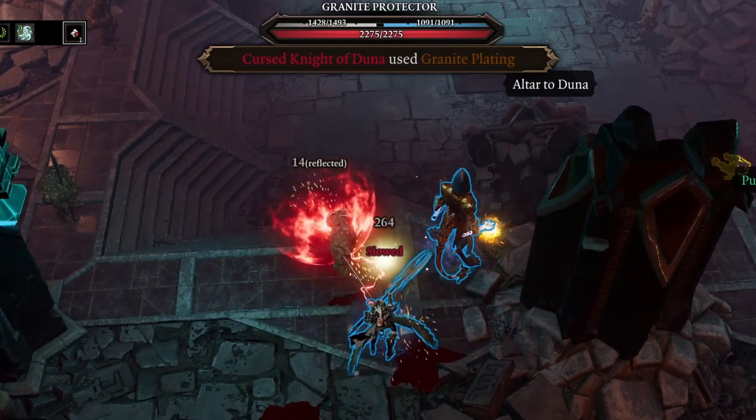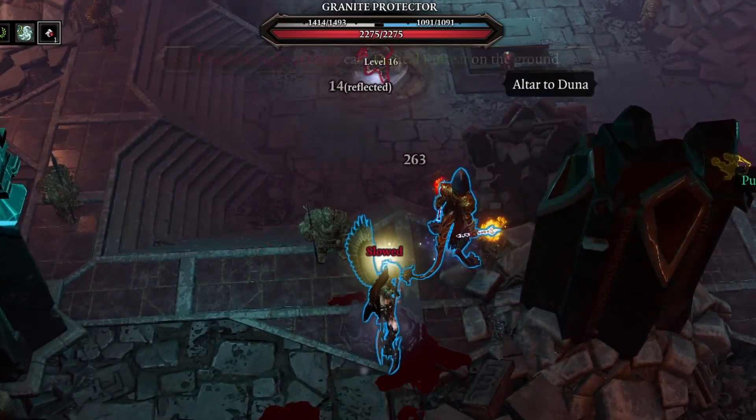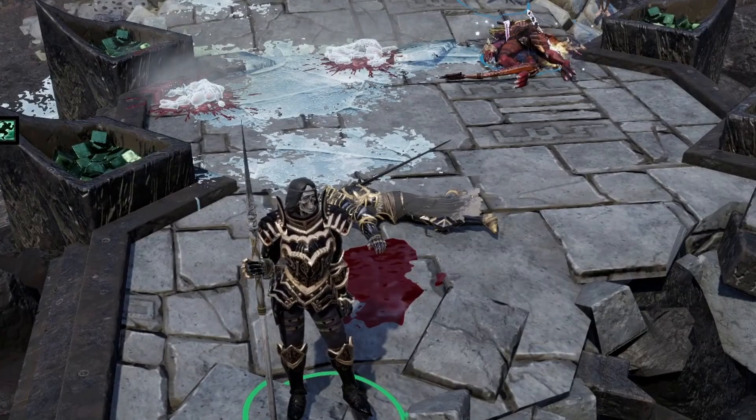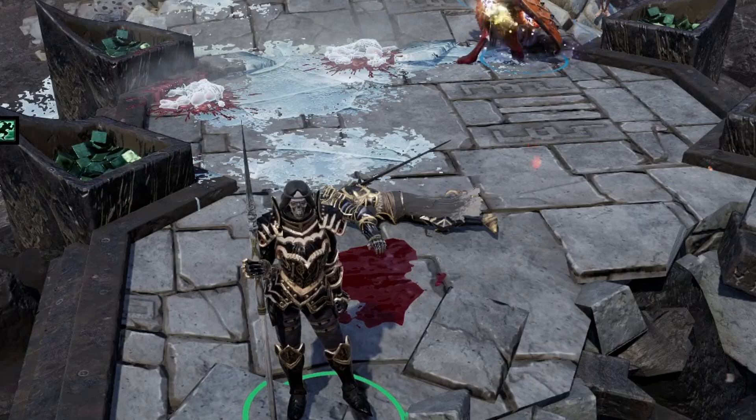Stand clear away from the clay figures or destroy them beforehand, as they attack every few seconds even when in combat without restrictions. After defeating the Knight, you can finish up his quest with the Watcher standing on her perch outside overlooking the tomb.